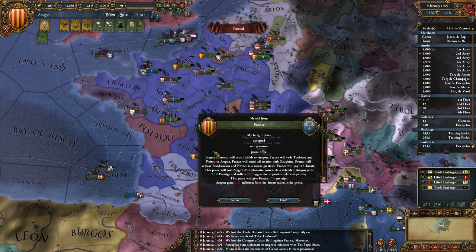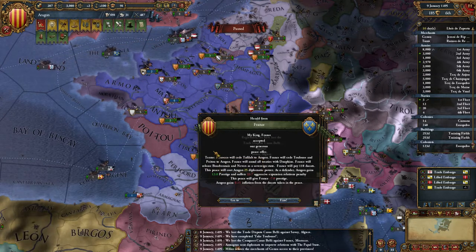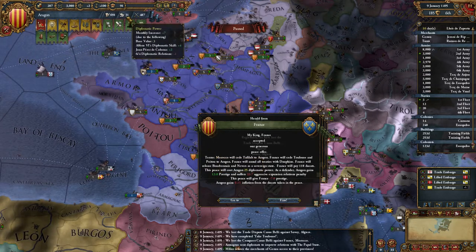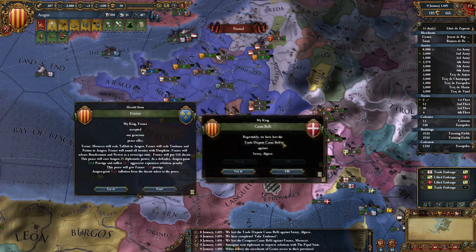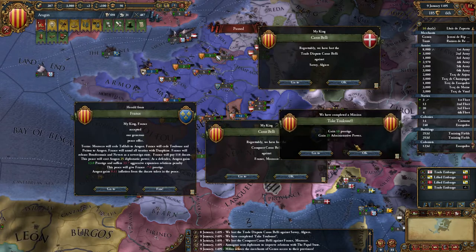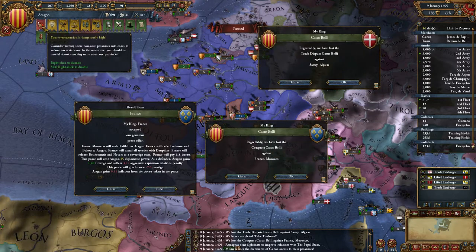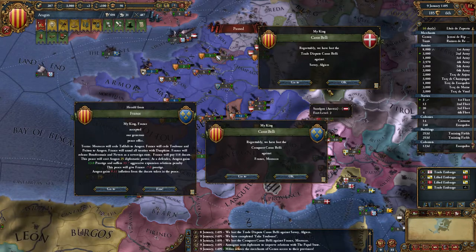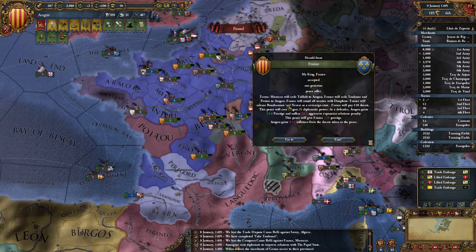I don't think there's any reason for me to continue the war. That was a lot more than 25 wasn't it. Casus belli: I've taken Toulouse — an extra 25 admin points. Overextension is really high. I lost the casus belli. That's the deal we did.